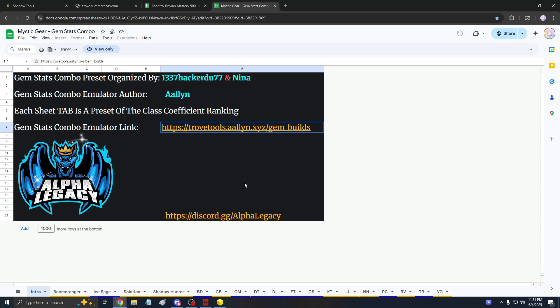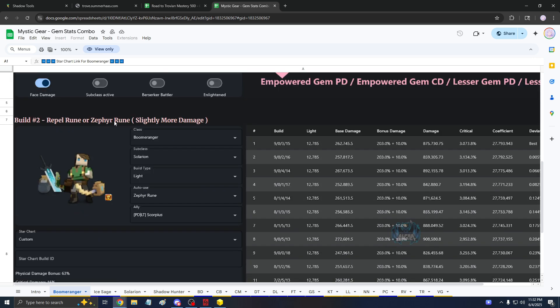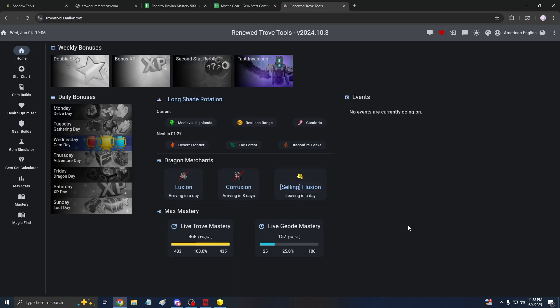Next up we have the Mystic Gear gem stats combinator. Shoutouts to the people from Alpha Legacy and Sly aka Alan, HackerDudeNina — they put it together. You can't edit this one specifically unless you make your own copy, but you can see the max boost combinations for different builds, like the premium fish fillet fishing food with repel and zephyr rune for more light, and it has stats for every single class including Boomeranger. For more detail, there is a website made by Sly with help from Nick and others from Alpha Legacy — shoutouts to everybody involved.